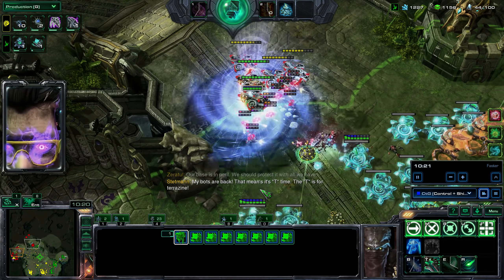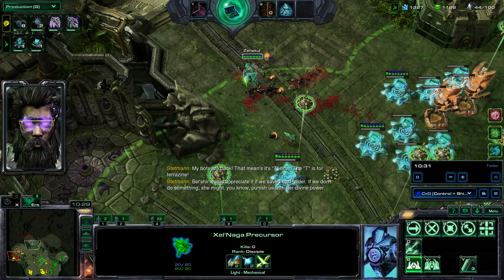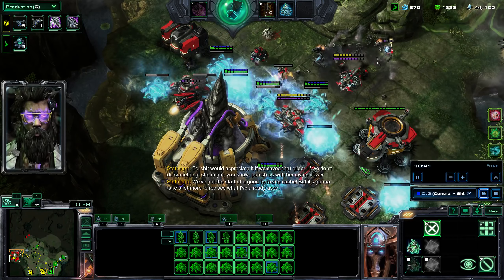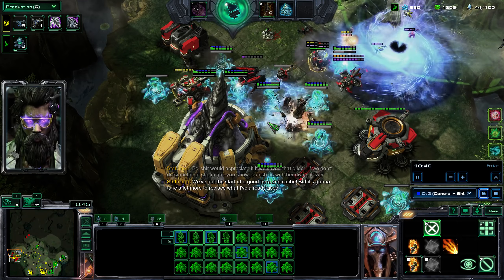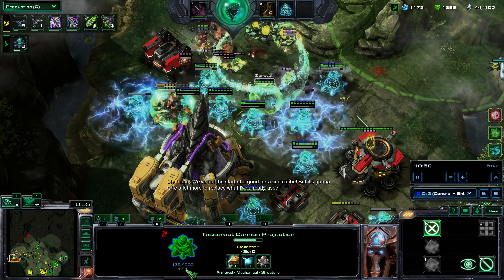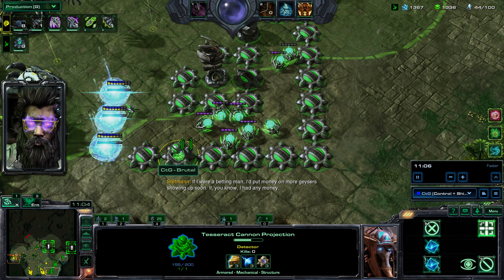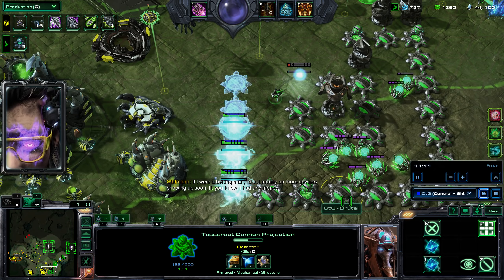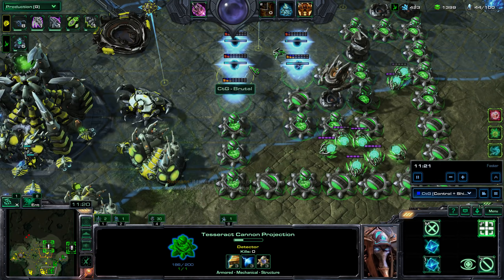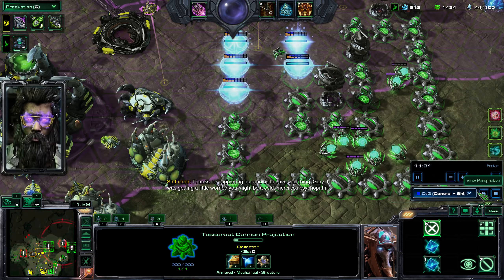My bots are back — that means it's tea time. We've got the start of a good terrazine cache but it's going to take a lot more to replace what I've already used. They do damage if they have one shield — the shield is important. This configuration will allow me to give my Shield Guards room to operate.